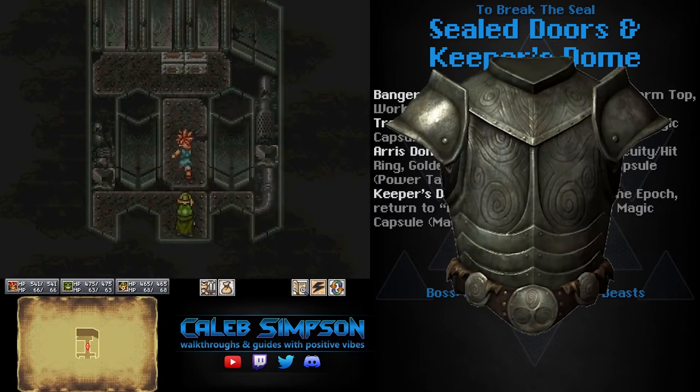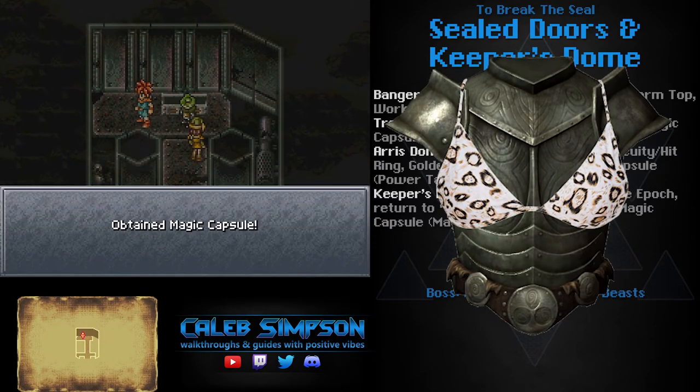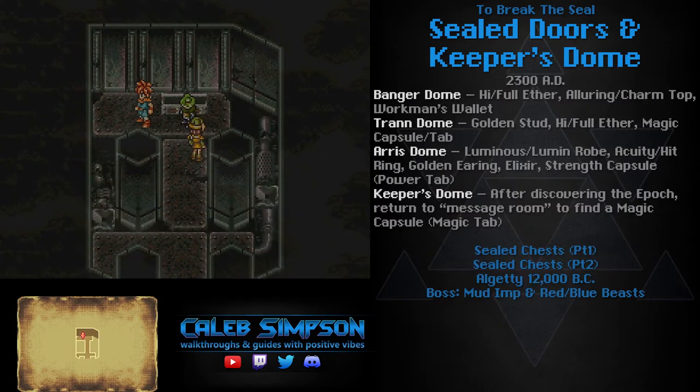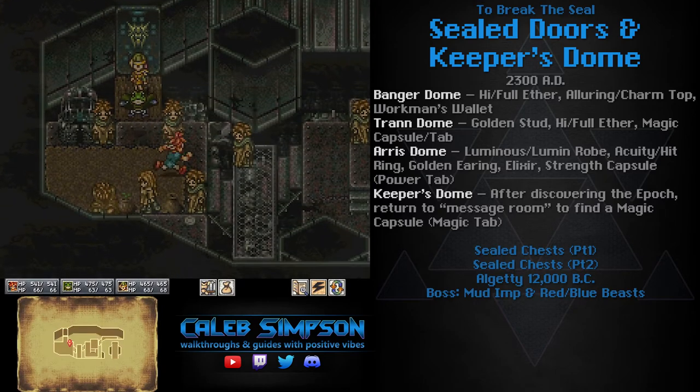After getting all the goodies in Bangerdome, head south to Tran Dome and open up all the chests there as well. There is also a magic capsule in the corner, so be sure to grab that and don't forget.